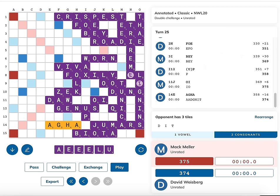The question I need to ask myself is: can I score enough points that even if David goes out next turn, I can still win the game? And if the answer is no, I need to ask whether I can block David from going out. It turns out the answer to the first question is indeed no.